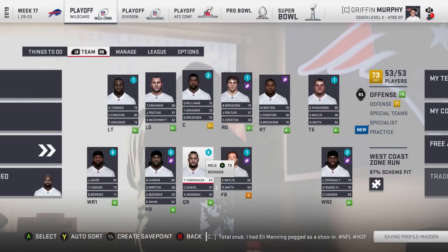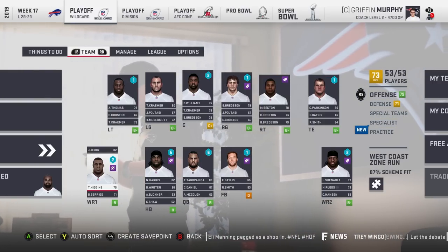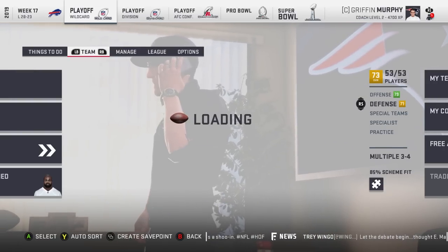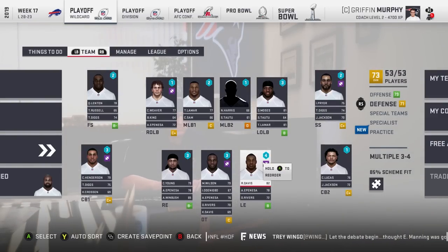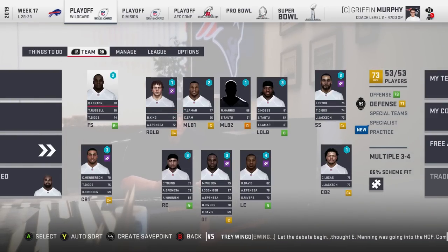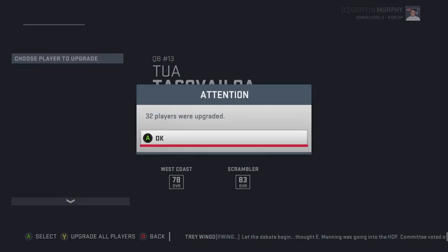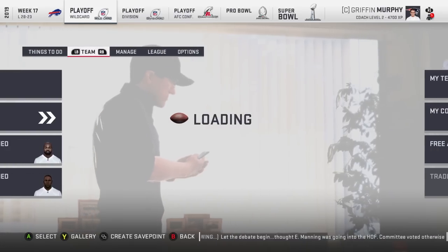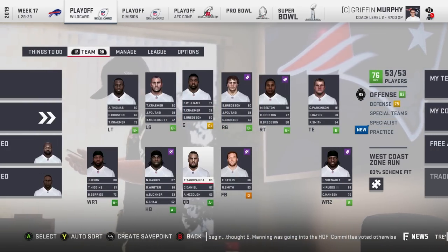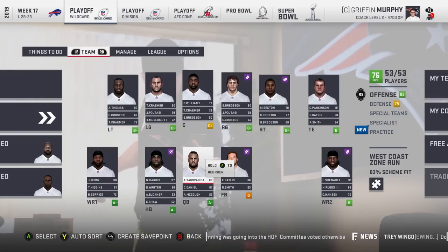Tua got six XP — he'd be an 89 overall. Harris would be an 87, Judy an 88. Ruggs got four XP — he'd be an 83. Four for Davis, three for Wilson, three for Young, three for Moses. Nothing too crazy on defense. After upgrading, we went from 72 to 76 overall — 83 offense, 75 defense. Not a terrible draft class, but I think maybe the development ratings are a bit too high and some of the defensive players need a boost.